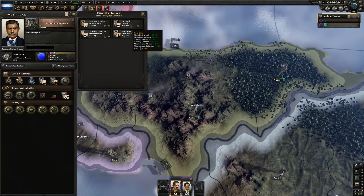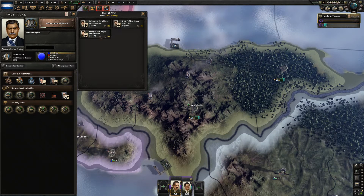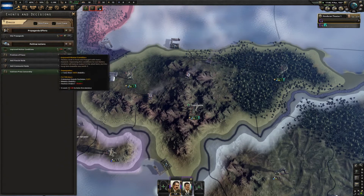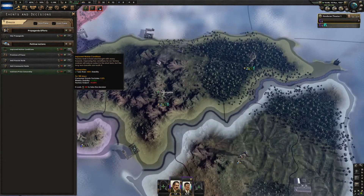Military high command options are naval attack, motorized attack, mechanized attack, air superiority — none of these sound good. We could get a tank designer if we wanted to roll out a tank eventually, but for now let's do recovery rate, just spin that up a bit. We have no real good decisions to spend that political power on. We could improve worker conditions for higher stability — we're at 65% — that might not be bad.